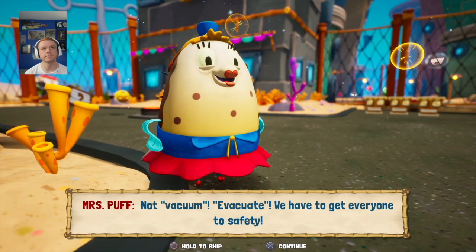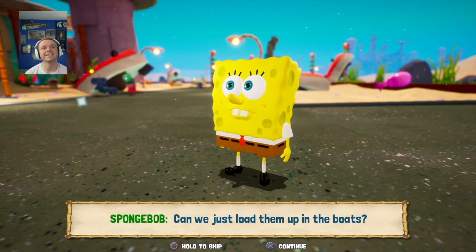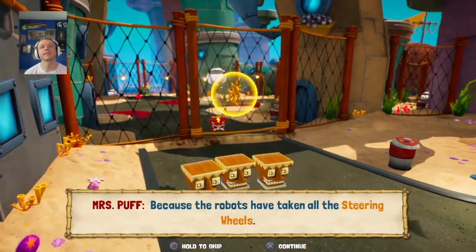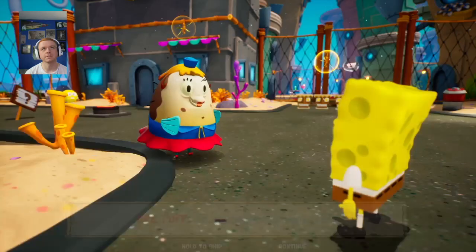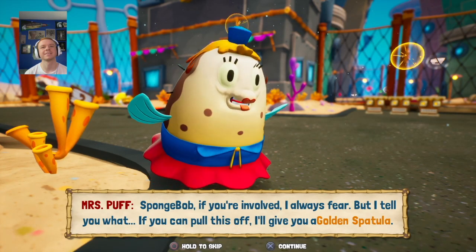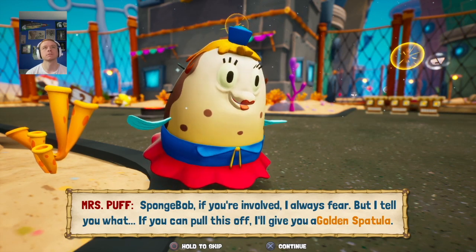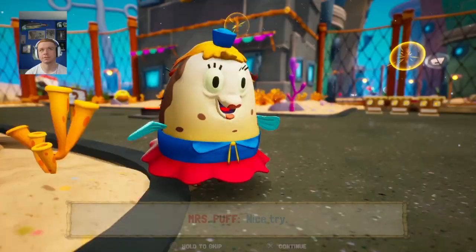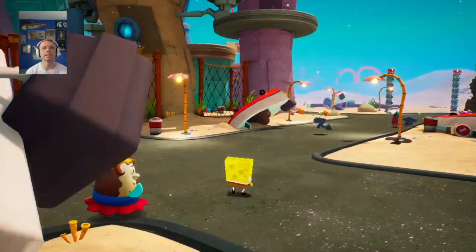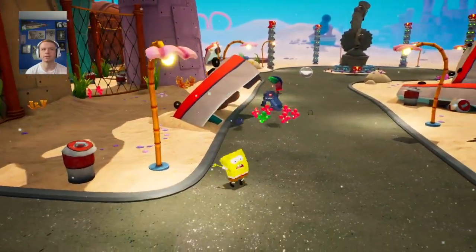Looks like we might have to collect some shavales. Not vacuum — evacuate! We have to get everyone to safety. Can we just load them up in the boats? That won't do any good. Why not? Because the robots have taken all the steering wheels. Okay, we just drive in a straight line. No, there are too many turns. Those fiends, they thought of everything. SpongeBob, if you're involved I always fear — but if you can pull this off I'll give you a golden spatula. How about a driver's license instead? Nice try.